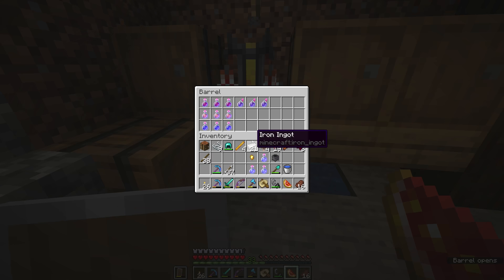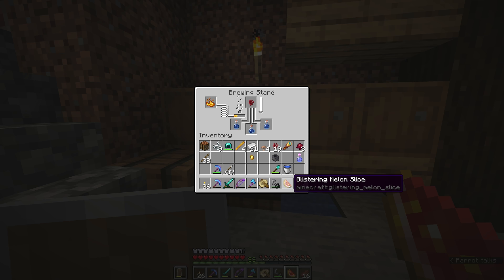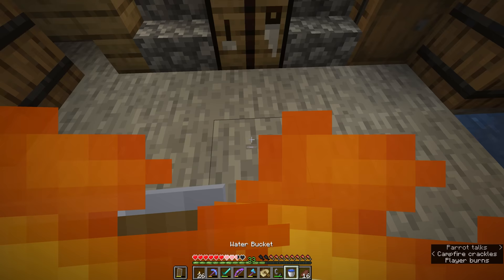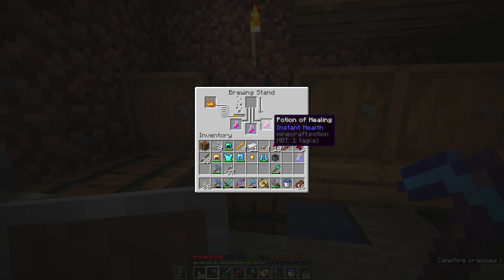You can intensify swiftness potions with glowstone dust or increase the duration the same way as with fire resistance and water breathing. We're going to leave the swiftness potions in here for a second. Once this nether wart starts brewing down, we're going to add the glistering melon slice into the brewing stand and that's going to give us some potions of healing. To demonstrate those, I'm going to take my armor off and get myself a little bit of damage. Now that the glistering melons have brewed into potions of instant health, these are unique in that they don't have a duration like some of the other potions do.